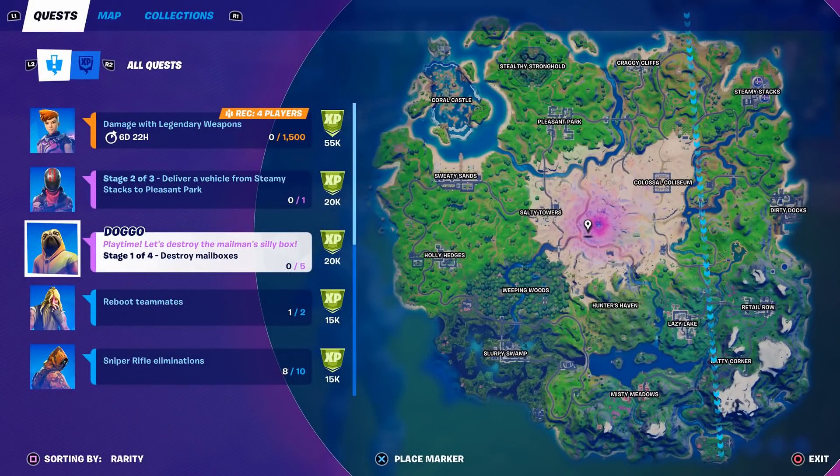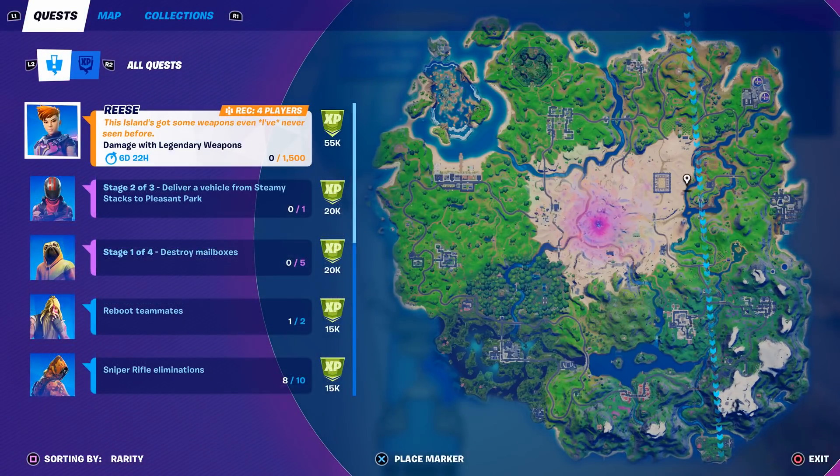Welcome to my Week 2 Epic Quest challenge guide. In this episode I'll be covering the destroy mailboxes challenge, where you have to destroy five of them. There are three main locations: Pleasant Park, Retail Row, and Holly Hedges. Wherever your bus route is going, go to the place that's furthest away.